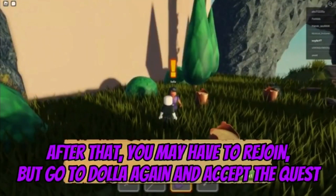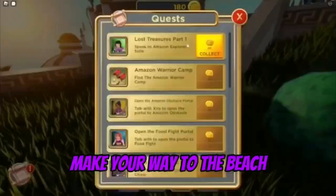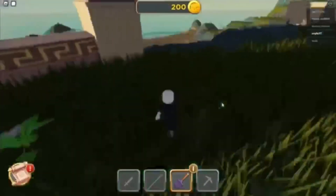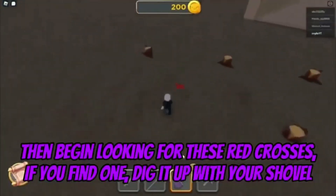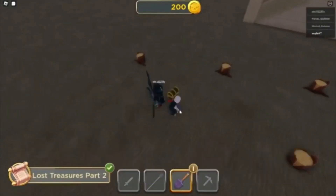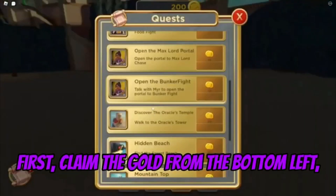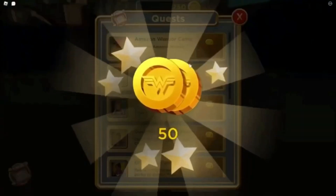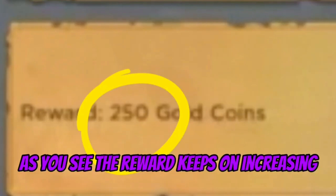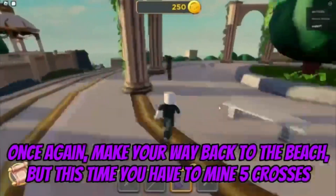After that, you may have to rejoin. Go to Dala again and accept the quest. Make your way to the beach, then begin looking for these red crosses. If you find one, dig it up with your shovel. After getting the treasure, make your way back to Dala. Claim the gold from the bottom left, then accept the next quest. The reward keeps on increasing. Make your way back to the beach, but this time you have to mine five crosses.